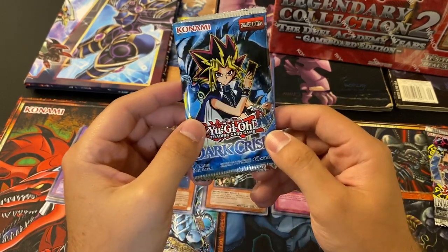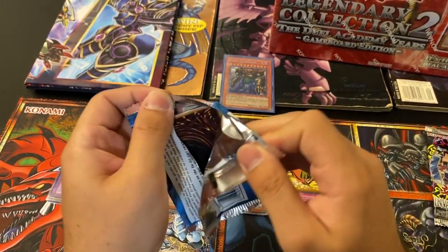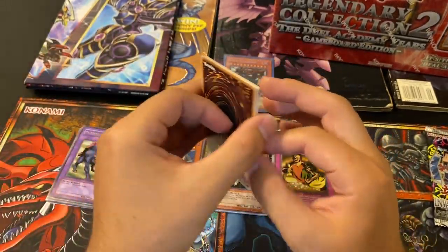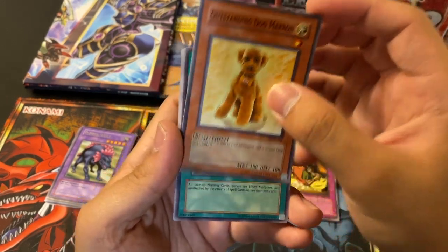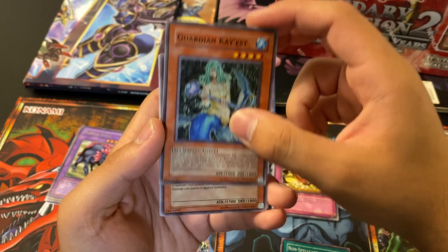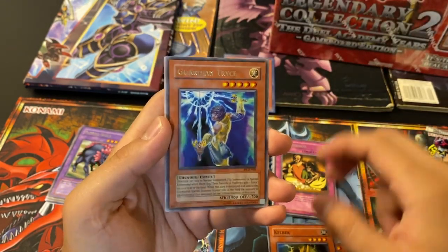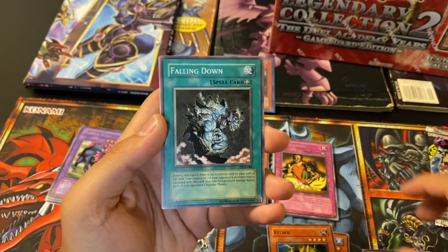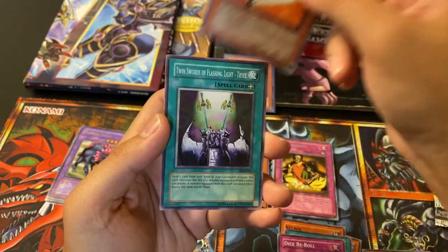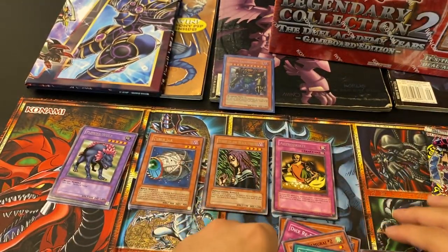Dark Crisis — Exodian Necros. Some really cool cards in here as well. I've never pulled Exodian Necros either. Outstanding Dog Maron, Non-Spell Casting Area, Guardian KS, Kill Beck, Guardian Trice, Falling Down — that looks wicked. Dice Reroll, Sasuke Samurai Number Two, and Twin Swords of Flashing Light — Trice to go with our Guardian Trice.